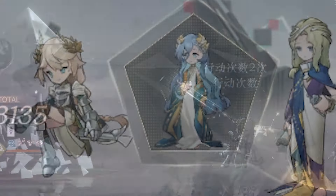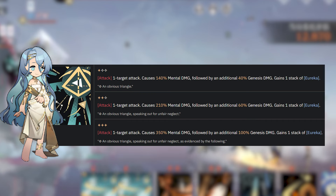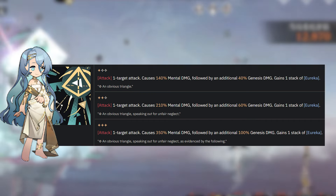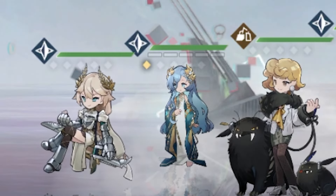Triangulation is a one-target attack that deals 140, 210, 350% mental damage, followed by an additional 40, 60, 100% Genesis damage, depending on the card's level. This attack also increases her Eureka by 1.